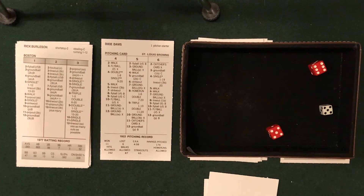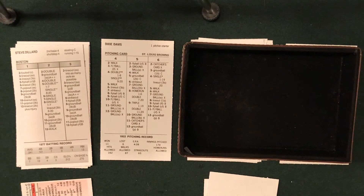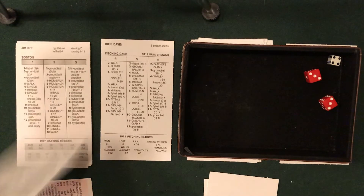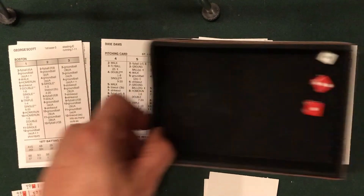Top of the fifth: Dixie Davis facing Burleson — five-eleven, fly ball to right field, Tobin gets to it, one down. Steve Dillard, who opened the floodgates last inning with a leadoff double: four and a six, lines it hard but right at Ellerbe, two away. Jim Rice: one and a four, ground ball down to Ellerbe — five-three, put out to Sisler. Davis back on track, three up three down for the Sox. Heading to the bottom of the fifth, still 5-4.